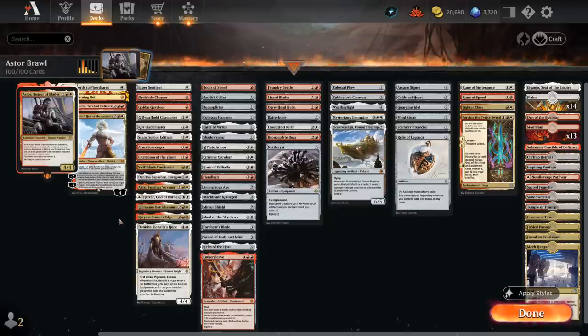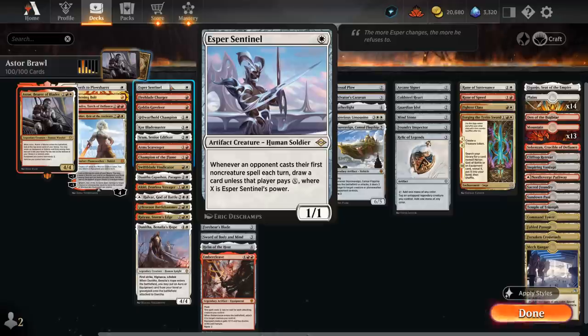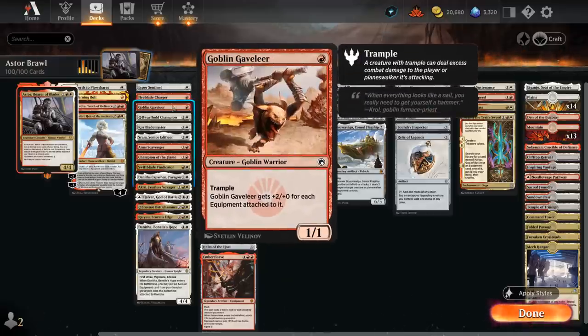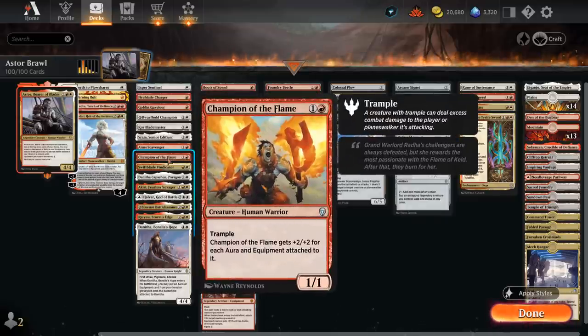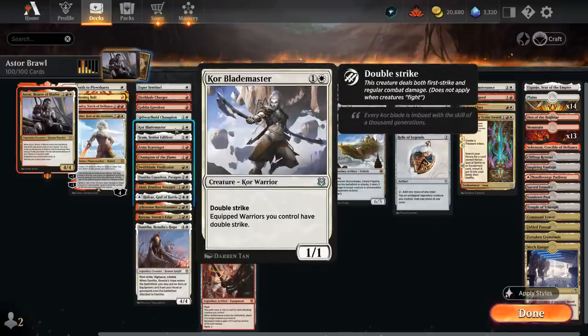The next category are creatures that all synergize with equipment nicely. At one mana, Esper Sentinel can increase its tax if we increase its power by equipping it. Fireblade Charger gains haste as long as it's equipped, and when it dies deals damage equal to its power to any target. Gavalier, a 1/1 Trampler, gets a +2 bonus for each equipment attached to it, similar to Champion of the Flame which gets +2/+2. Dwarf Hold Champion is a 3/1 with Ward 1 getting 2 additional toughness if equipped — one of the weaker creatures and easily cut. Core Blademaster, a 1/1 Double Strike, gives all equipped warriors we control Double Strike, and there are tons of those throughout the deck.